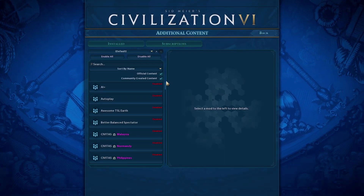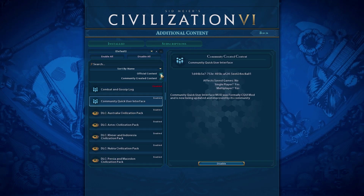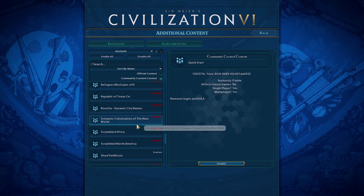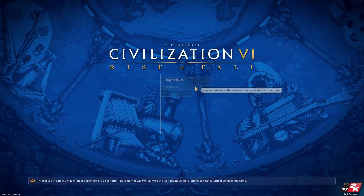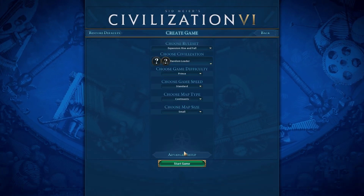We want to get through these before Gathering Storm. I want to do a YouTube series with Germany — even though I could probably just live stream it. Most of my games tend to take around 13 to 14 episodes on the small map, so we'll see how quickly we can get through Netherlands. The mods we're using: CQUI, Quick Start, Show Yield Icons, and Yet Another Map Pack — same mods as always, they're in the description below.